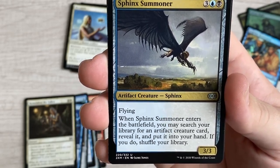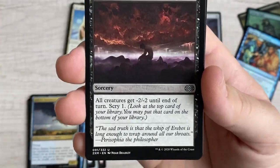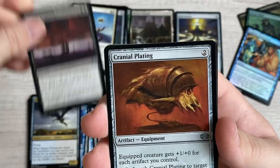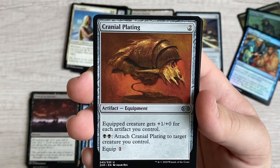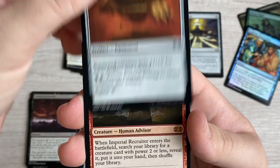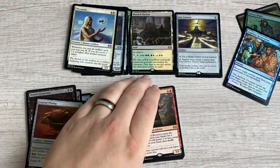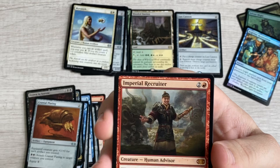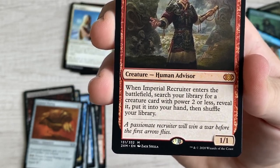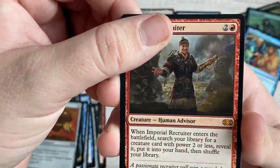Sphinx Summoner - I had one and lost it, now I have it again. Search your library for an artifact creature card, reveal it, put it in your hand. Drown in Sorrow - all creatures get -2/-2 until end of turn, scry one. Cranial Plating - equipped creature gets +1/+0 for each artifact you control, equip for one instead in black. And then the mythic - Imperial Recruiter! When Imperial Recruiter enters the battlefield, search your library for a creature card with power two or less, reveal it, put it in your hand. Big money!